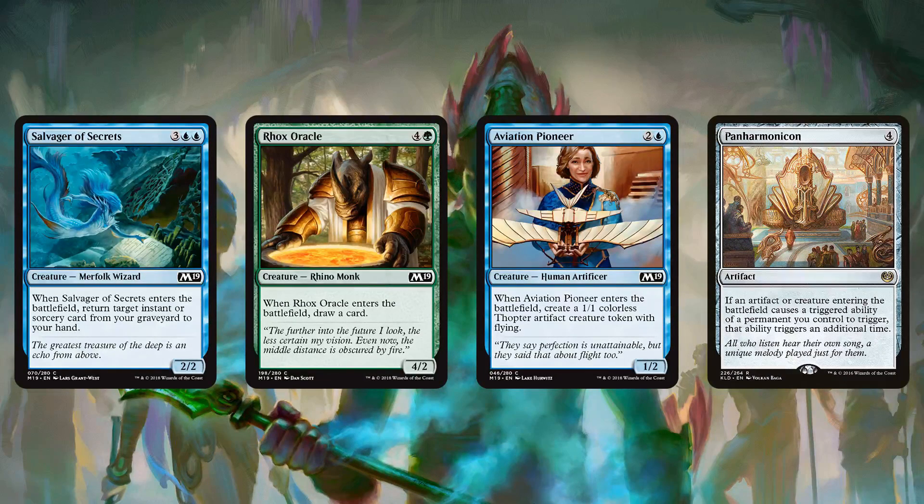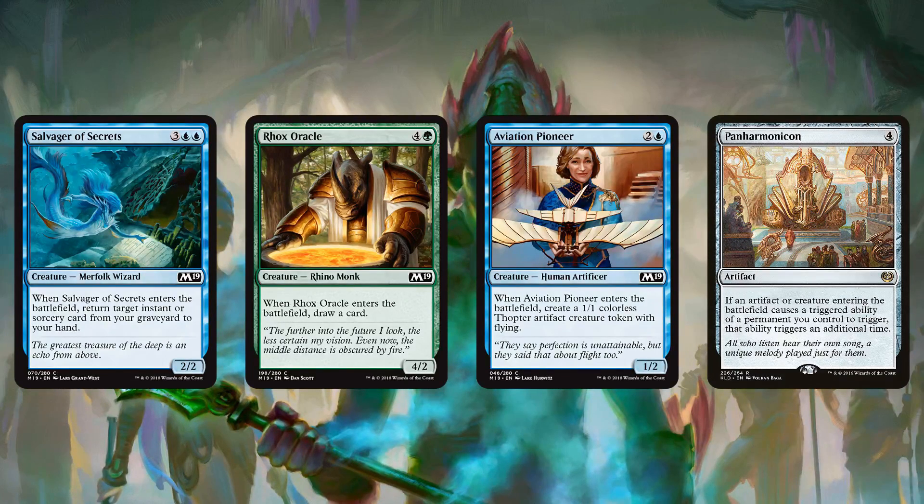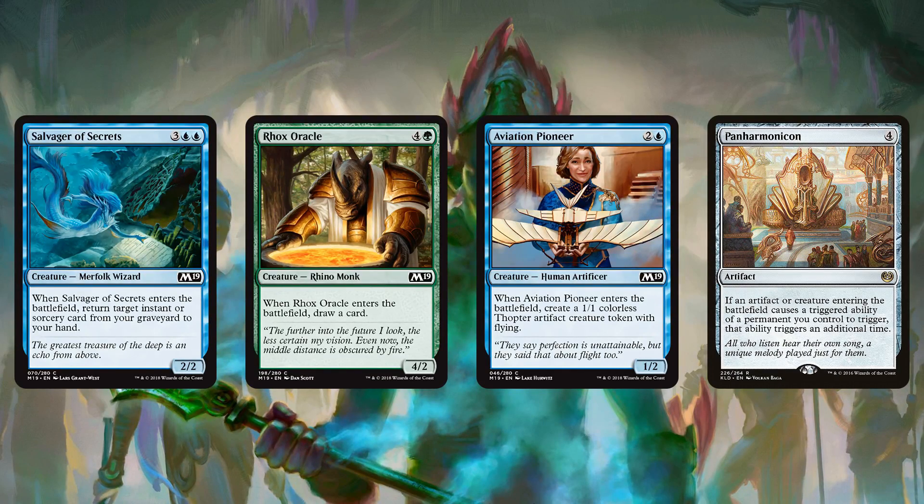Otherwise, we have our Panharmonicon list — cards that work with Panharmonicon. Salvager of Secrets is sweet for getting instants or sorceries back from your graveyard; if you double with Panharmonicon, you're getting two. Card draw creatures are always worth mentioning because they're so good with Panharmonicon. Rocs Oracle is a pretty sweet one — two toughness is a little bit troubling, but it curves well: Panharmonicon on four, Rocs Oracle on five, draw two cards. Aviation Pioneer is a reasonable card on its own — a 1/2 that comes with a 1/1 for three mana, makes artifacts, so it works with Tezzeret and Karn. Plus you can double it up with Panharmonicon if you want.